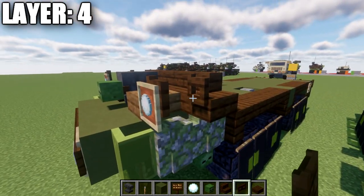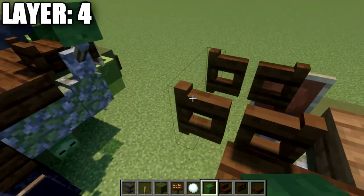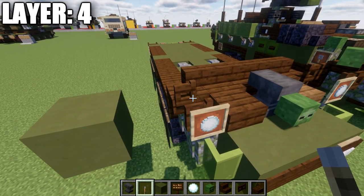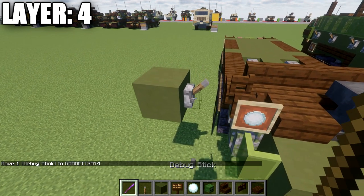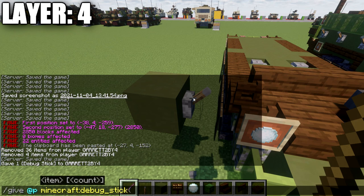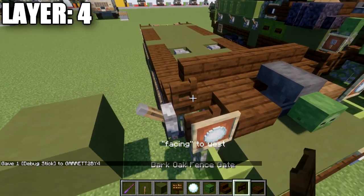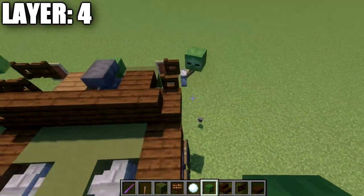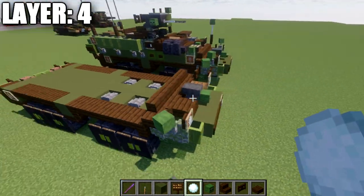For side mirrors on Bedrock or Pocket Edition, go to the side and place another fence gate out to the side, then a zombie head on top of that fence gate at a slight angle. On Java, build a block one space away from the fence gate, place a lever, grab a debug stick using the command '/give @p minecraft:debug_stick', left-click until you get the 'facing' property selected, then right-click until it connects up to the fence gate. On top of that, place a skeleton skull at a slight angle. So you have two options — one for Bedrock/Pocket Edition and one for Java — for doing those side mirrors.